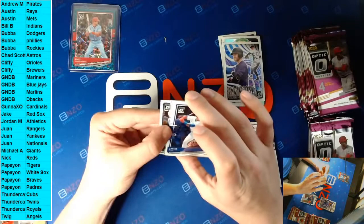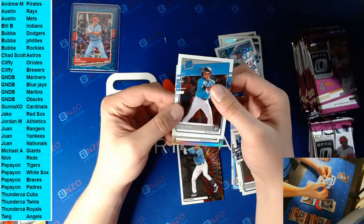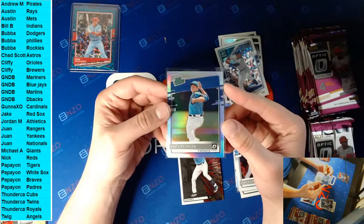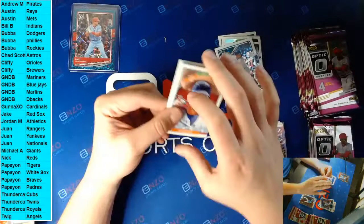We have two autos somewhere in here. Now this would be five, or yeah, five. Evan White stained glass, Javier Baez, Isan Diaz rated rookie, and a silver - Nate Pearson rated prospect, still good. I was just hoping it was a silver bow. The rated prospect is such a stretch, it's so funny. It's a rookie card but it's not really. They have like five or six of them in there - Dominguez, Franco, Mountcastle, Adley.